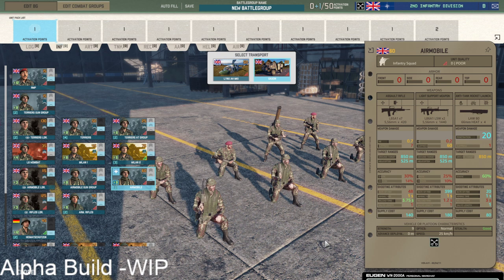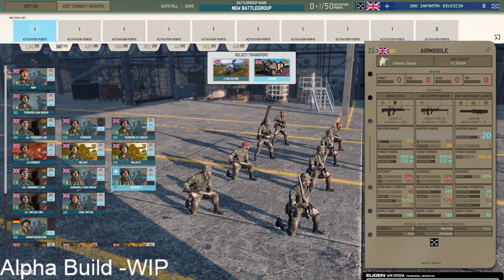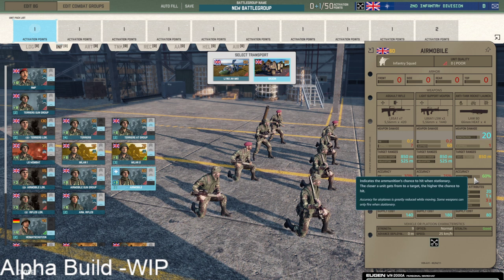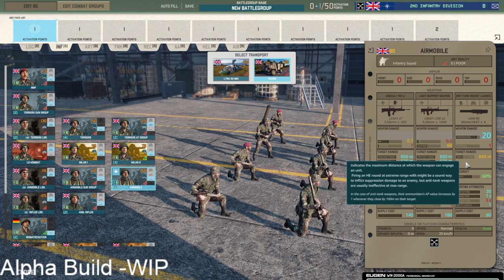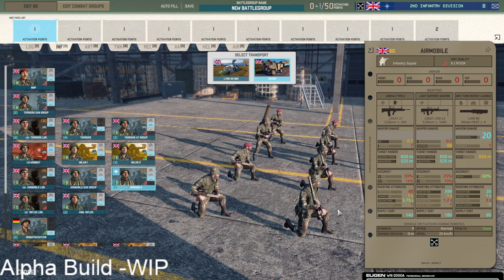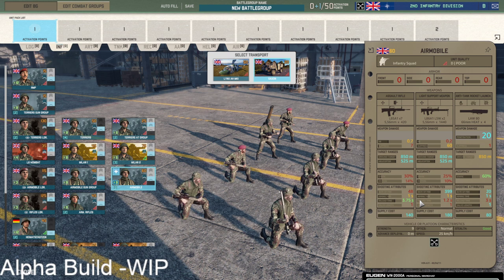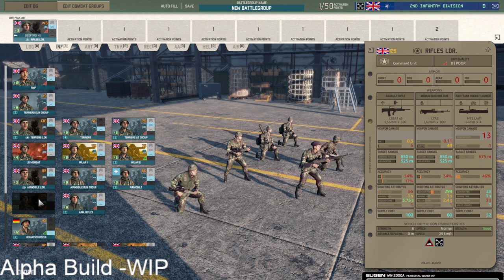For tank fighting you have the airmobile squad with the LAW 80, which next to the APILAS and the SPG-9 is the third best anti-tank rocket launcher in the game. It has 20 penetration — really high — six accuracy, and 850 meter range is the max you get on an anti-tank launcher, all with a good rate of fire. The only issue is they're so big they can only carry four, but you get a lot of airmobile cards if you want. At 60 points they are a bit more expensive but a pretty decent squad.